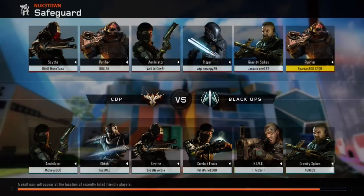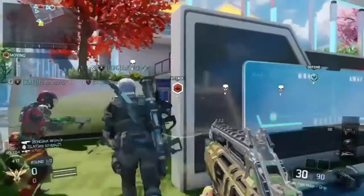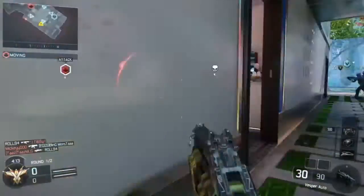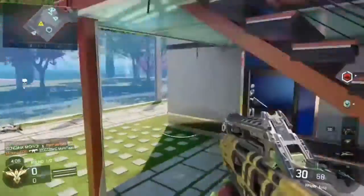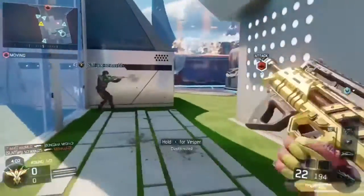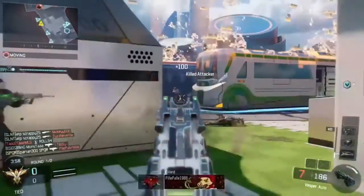Looks like we're going back on to Nuketown for a game of Safeguard. Safeguard is a really good game mode to get loads of kills — the enemy will swarm around the robot whether they're trying to push it to your base or you're trying to shoot their robot. Either way the enemy are going to be around that robot like flies. And the connection is a little bit better in this game.